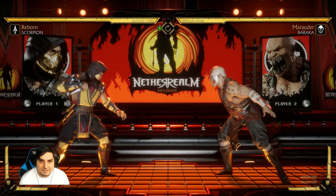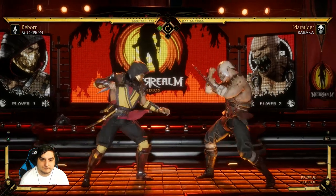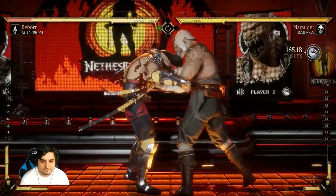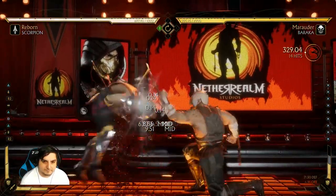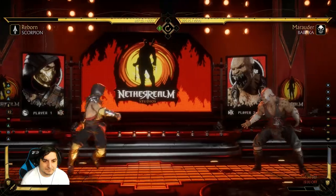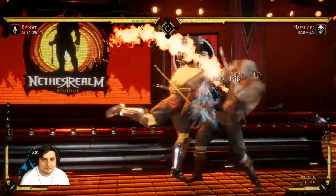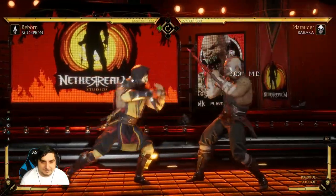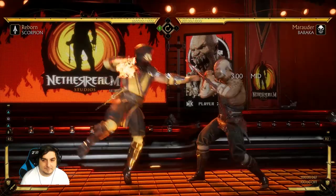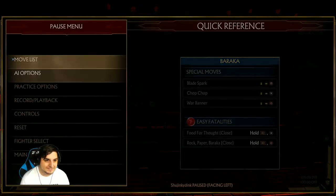But if you end up flawless blocking it, here's just to show you what it would look like. So I had him do the 2-1-2 and then immediately block afterwards, and you can see that the flawless block did catch him on that one. Let's see if I can do it again. Again, that is a little bit more of an advanced technique, so you're going to want to practice that a bit. But that's an option against that string.